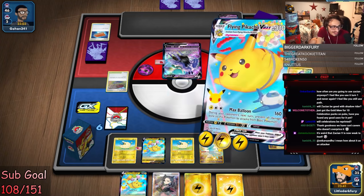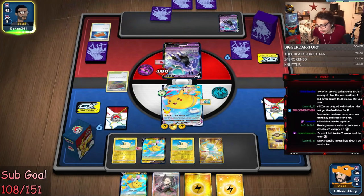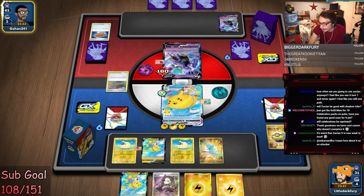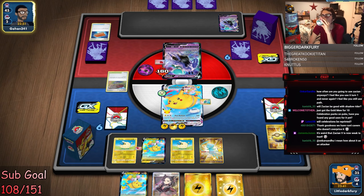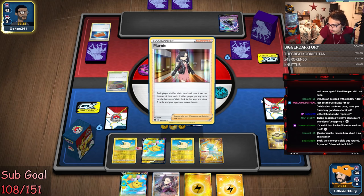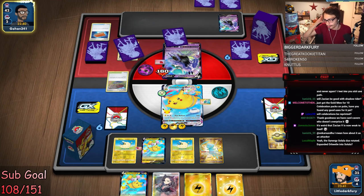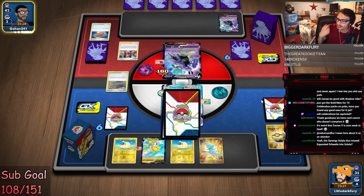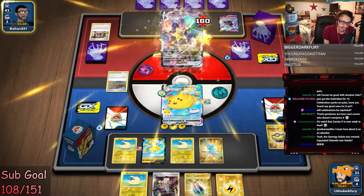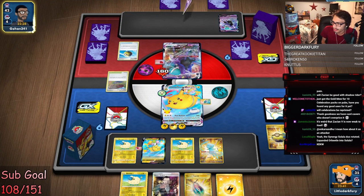We'll Max Balloon since we don't have Glimwood yet — we can two-shot now. We get the KO on Calyrex! It's insane where Zacian V is weak to itself. Shout out Cardcavern, the real MVP. The enter-the-synergy thing — in this format there's no synergy unfortunately. I think Lunala and the other options are both good in their own kinds of decks, Lunala probably being the better of the two.